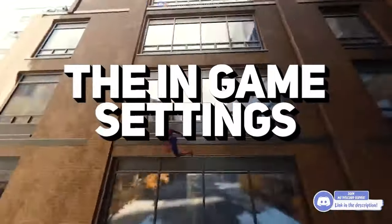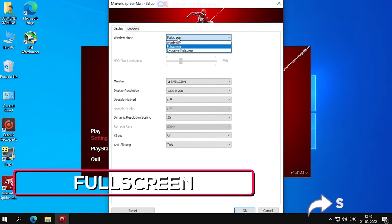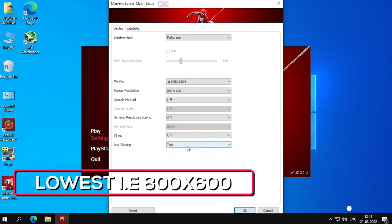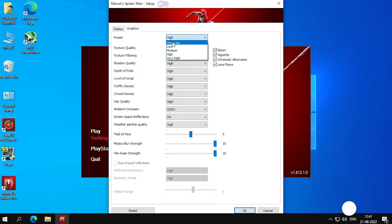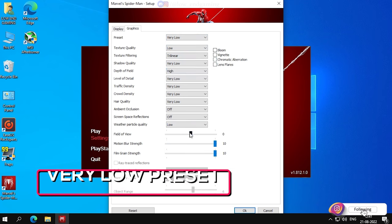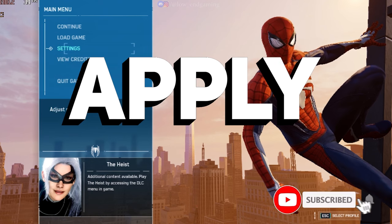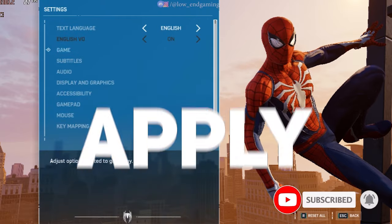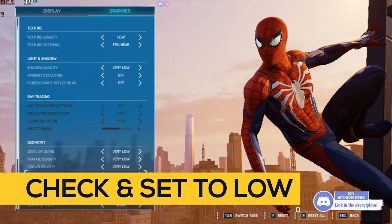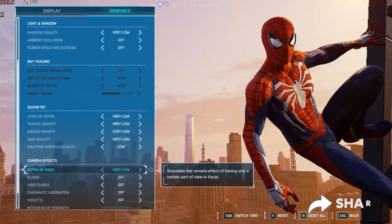For Step 1, we will change the in-game settings. Open your game launcher and go to Settings. In Display, set the window mode to full screen and resolution to the lowest — 800x600 — then turn off all other settings. Go to Graphics, select the very low preset, change all remaining settings to low, and untick the quality settings. Click Apply and open your game. After opening, go to Settings again and check if anything is set to high — if yes, set it to very low or turn it off, then apply the changes.